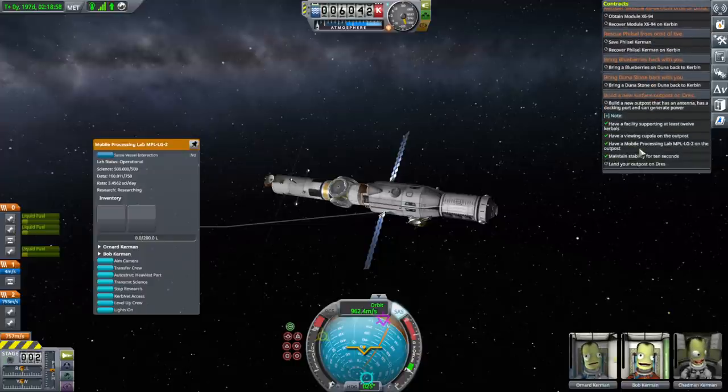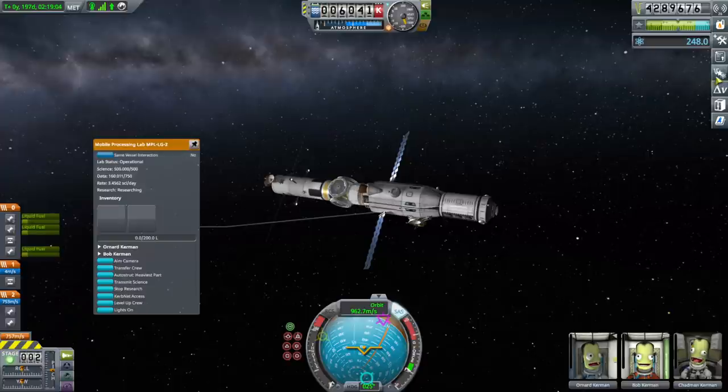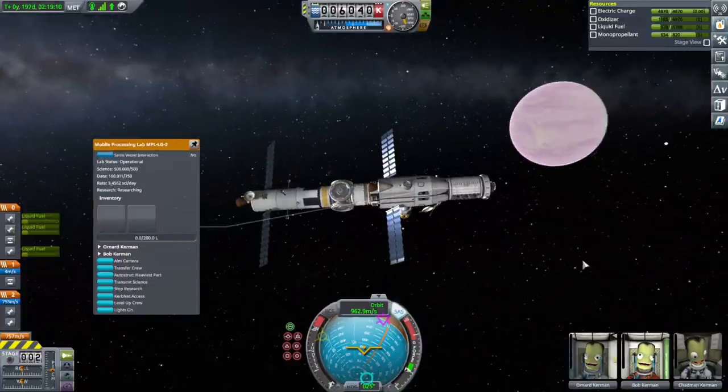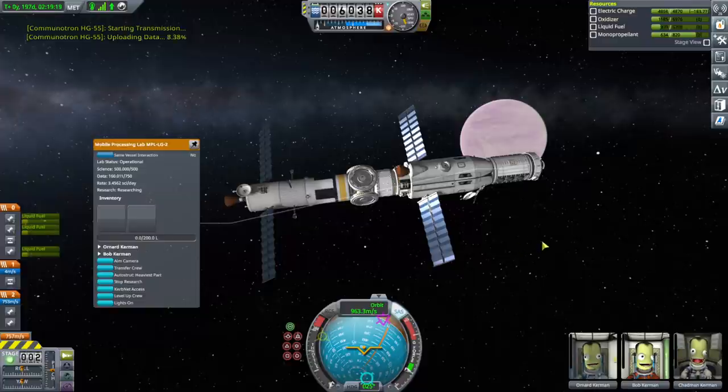Our Dres mission is on its way, but first I need the full shuttle parts — the big size Mark 3 cockpit and all — and we don't have quite enough science for that. So I decided to check up on my Eve mega station, which is already full up on science, which is sort of embarrassing. We've got the power, solar panels and everything, transmitting now. Still getting 3.4 science per day — it's so easy once you get the science lab.